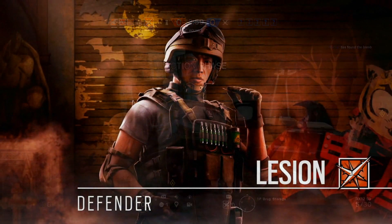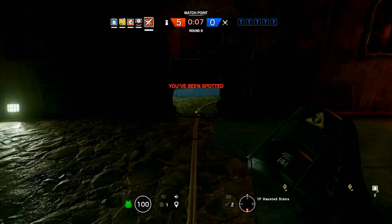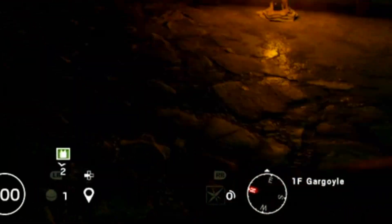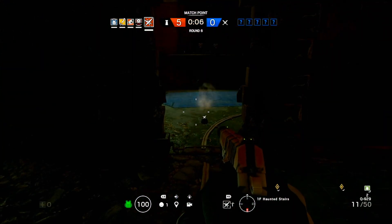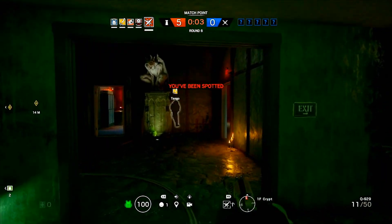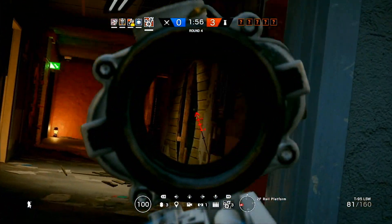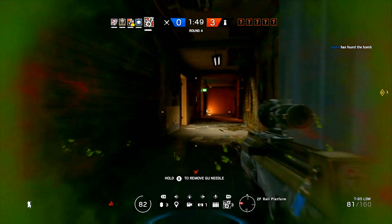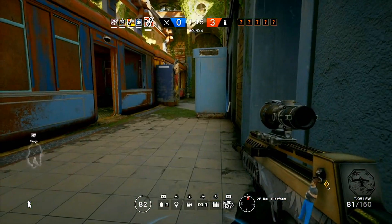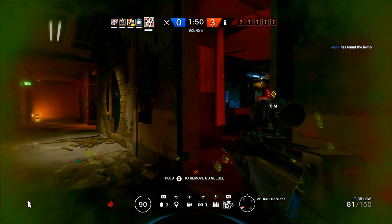The first operator is Lesion. He's a defender and his ability is the goo mine. You start with two of these mines and they're regenerative — every 35 seconds you get another one, up to a max of seven, which is insane. This puts a huge emphasis on Lesion players to stay alive because the deeper in the round you are, the more mines you've been able to generate. You throw them down and they create a cloaked trap. If enemies run into it, it injects them with a poison needle, dealing an initial 10 points of damage and then recurring damage.